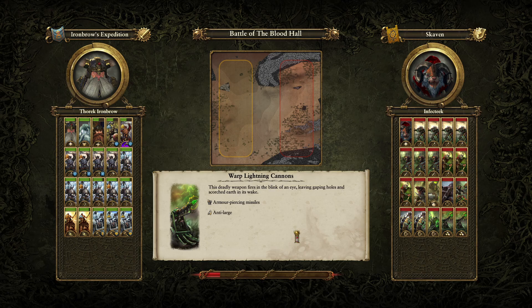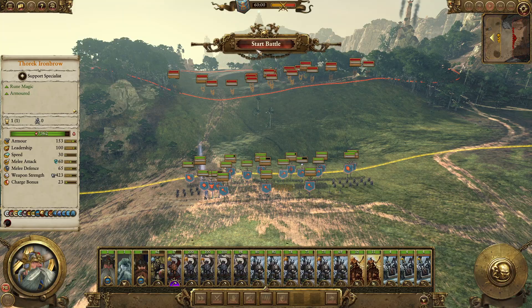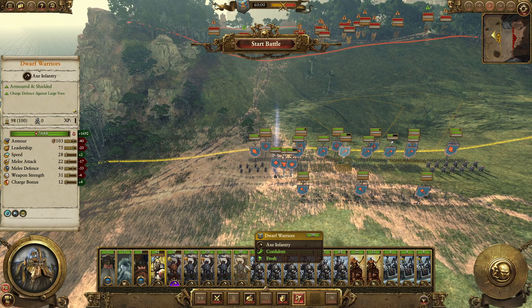I don't know why these Skaven just pop out of nowhere. Oh, it's because I combined one of our relics. I think the last time we got one of these attacks was when we just combined the first relic, the tongs. So I think it's because we combined the relics. And I'm not a fan of being downhill from them, but that's gonna have to be okay.